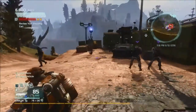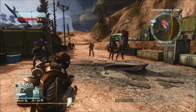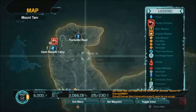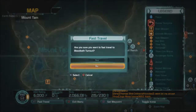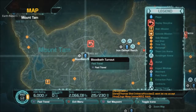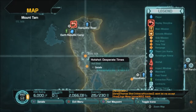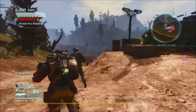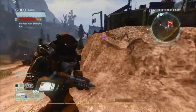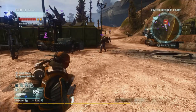First of all, Select on your controller brings up the big map — that's going to be very helpful. You can hit X to fast travel to a point you have on there, and hit Square to plot a course that you can follow. On the mini-map it shows you how to get there.